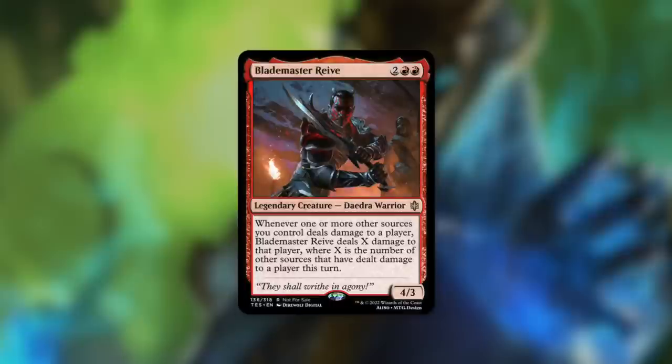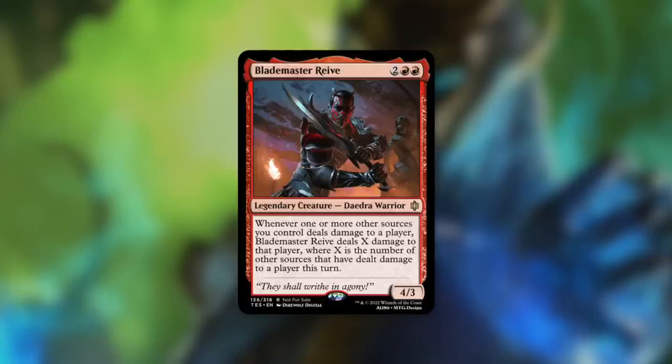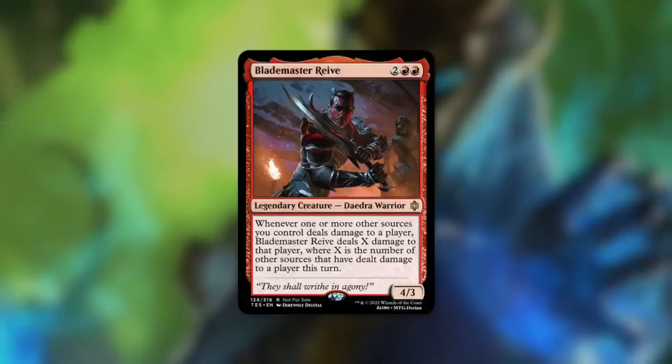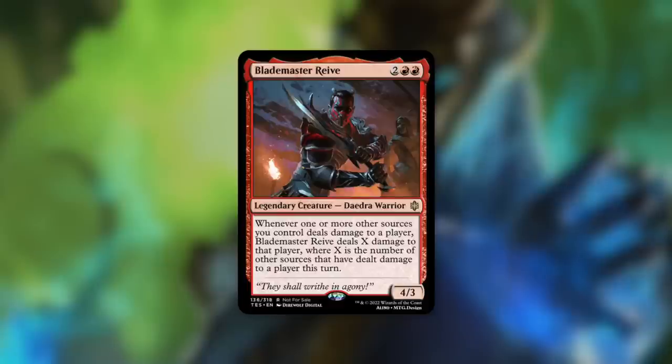Blademaster Reive: a 4/3 Daedra Warrior costing two red red with haste and first strike. Whenever one or more other sources you control deal damage to a player, Blademaster Reive deals X damage to that player, where X is the number of other sources that have dealt damage to a player this turn. Get all those pinging effects in play, deal out damage, and have this deal the most damage of all — maybe even give it lifelink to gain a ton of life. Tim-style Commander players are going to absolutely love this kind of commander.